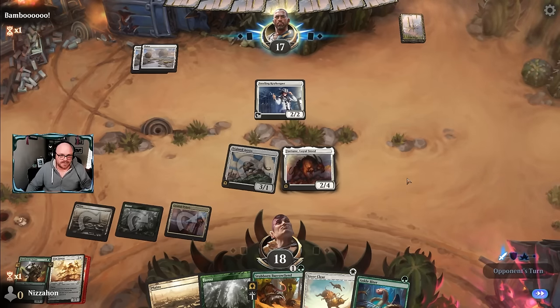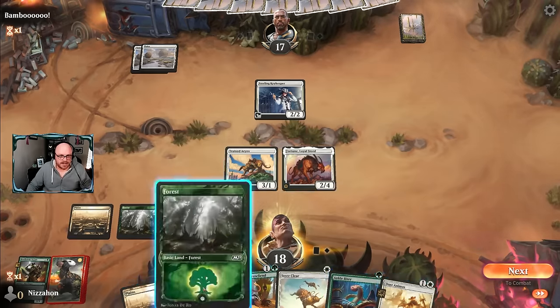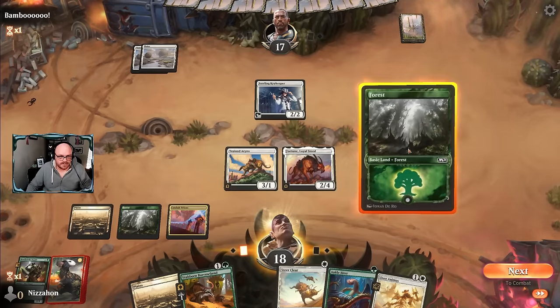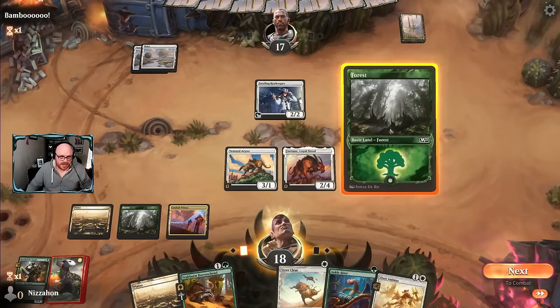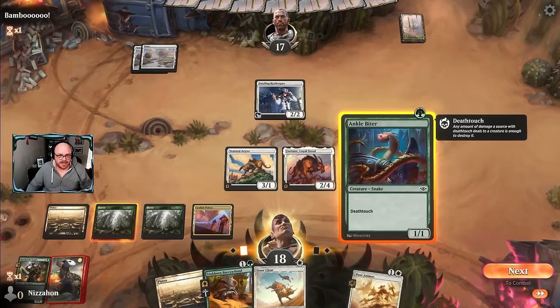Opponent has mana problems, which is not a good place to be when your opponent is curving out against you. We can play a huge Dust Animus next turn. Do I just play Ankle Biter and crew the Erynx? Probably, and then do the Dust Animus thing. Let's play this.